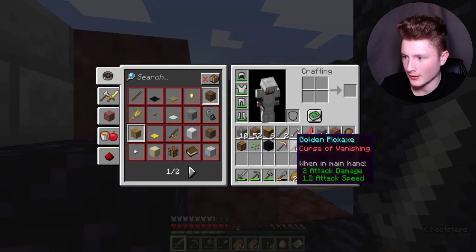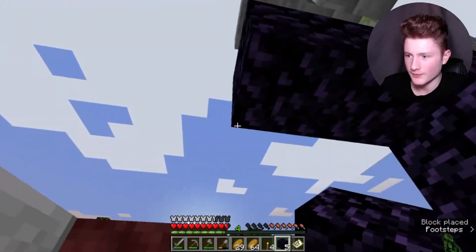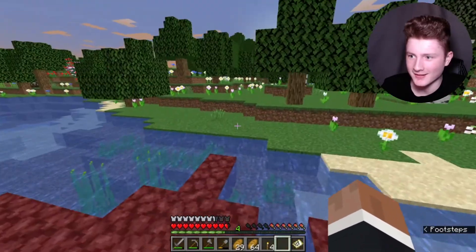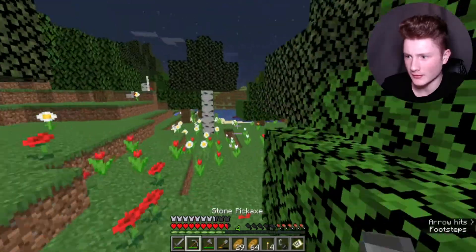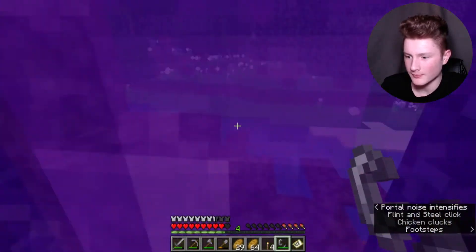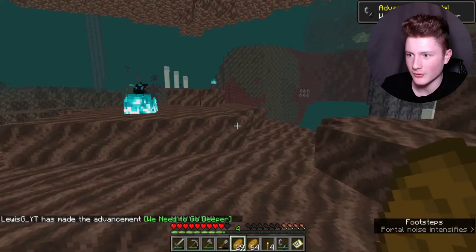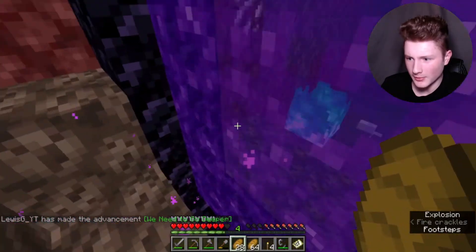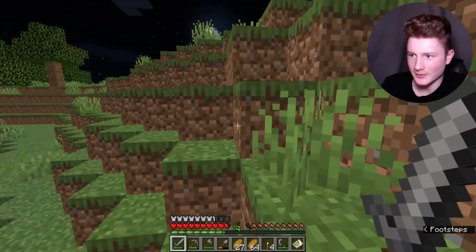Let's go and complete this. We need to put one there, and then one there, and one there. I didn't bring the flint and steel — oh dear. Let me go and get it. Right, this nether portal is about to be active. Let me in! Okay, let's just go in and see what we get. Oh — careful. I don't like this. Bye!